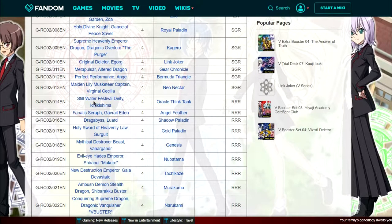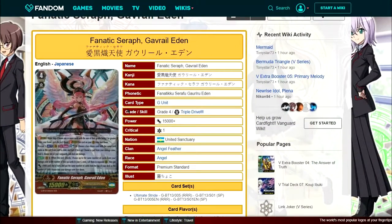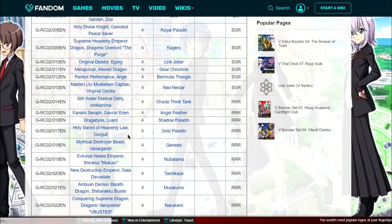For Oracle Think Tank, Still Water is the first thing that comes to mind, and I think it's a very good reprint — it would be a staple in every Oracle Think Tank premium deck. For Angel Feather, they went with Gavriel. I really don't think this is the best choice. You could already get this card in SP and triple rare, and the triple rare isn't expensive. They could have gone with a much more playable card — something that just heals one, for example. Angel Feather players, leave a comment below if you agree or disagree.